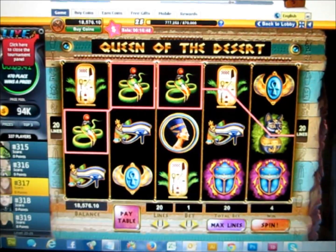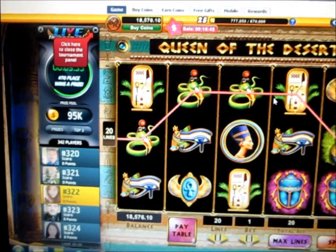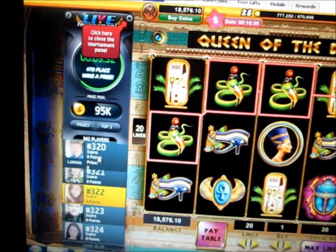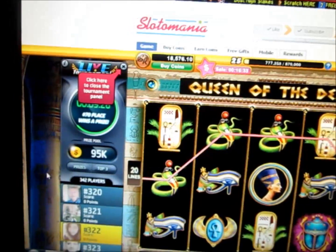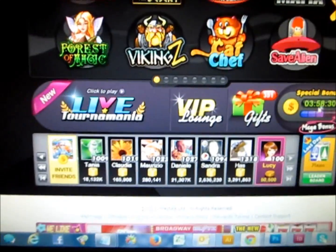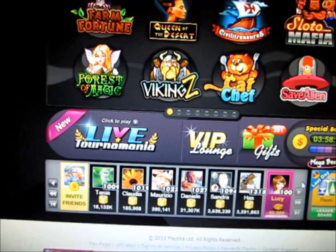The artwork in Slotomania is really well done, and the bonus games are super fun. I've noticed here, because I haven't logged in a while, that they actually included a leaderboard to the left side here amongst my friends. And you can see where you sort of rank. So I'm wondering if we go back to the lobby if the leaderboard is still there — and it is. Down here you can see the leaderboard, which shows where you rank according to your friends.